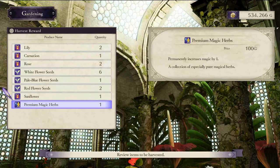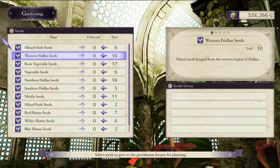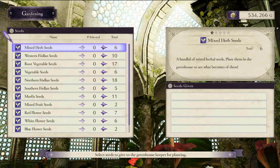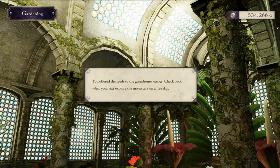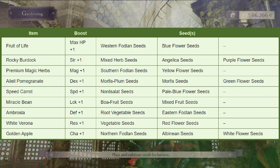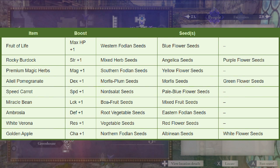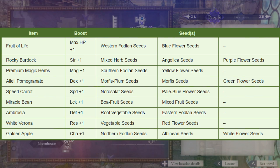Last but not least, we're going to talk about how you obtain stat boost items and from which seeds you can get each type. You can obtain stat boost items from any of the three yield levels, but it's more likely from a higher tier. As seen on screen, the stat boosting items you can receive all have at least two different seeds you can obtain them from, while some have three. For example, if you want a Strength stat boost, you can plant mixed herb seeds, angelica seeds, or purple flower seeds. The chances of getting that strength boost will also depend on the tier of the yield and whether all seeds are of the same type.